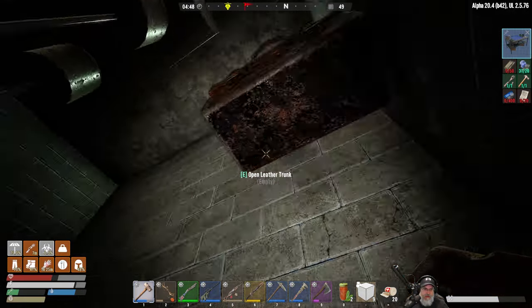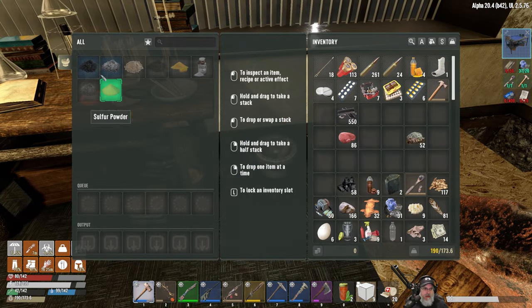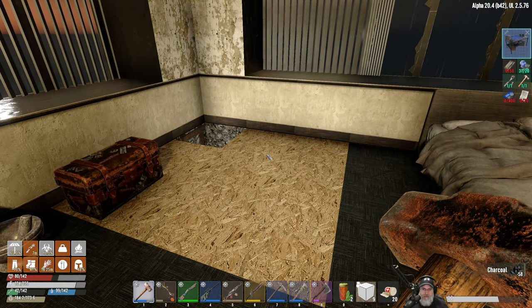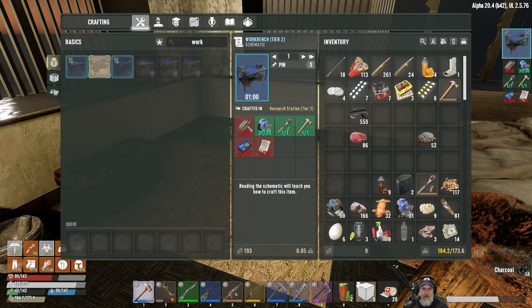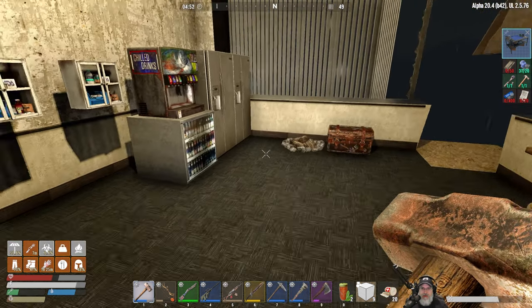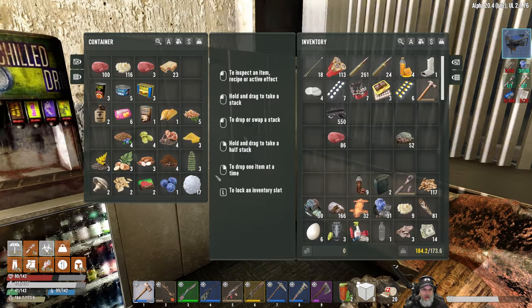Let's go up here. We need 50 plating, 400 of those, and 20 of those. Let me get some bacon and eggs going first. Do I have any eggs in here? No. We do have some boiled meat though, so let's put a couple of those in there and get this going.